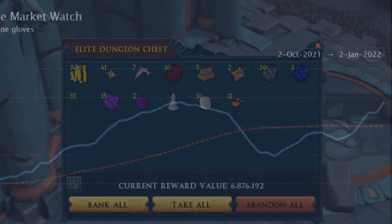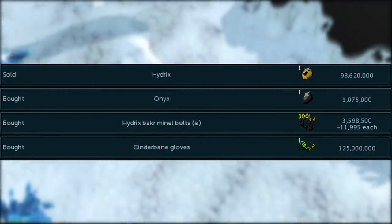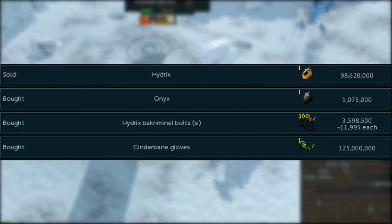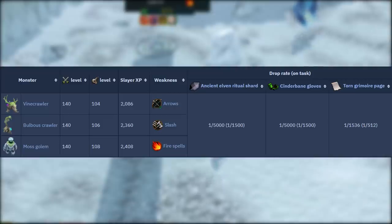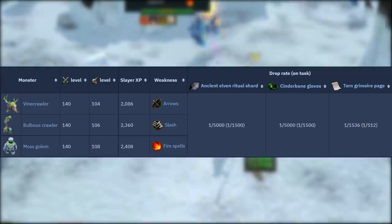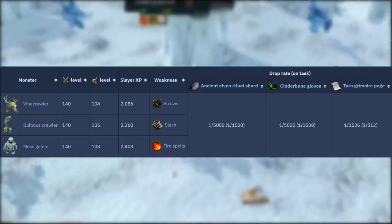The last thing I want to touch on quickly is the Cinderbane Gloves, which are going for an extraordinary amount of money. I remember these being like 50 mil, then going up to around 85 to 90 mil, but I just bought some and they were costing 120 million gp, which is just such a huge price for Cinderbanes. You can actually get these from the Lost Grove creatures, so that might be a really good Slayer task to do now — not only are Cinderbanes extremely expensive, but you also have the chance for grimoire pages from the Lost Grove creatures.